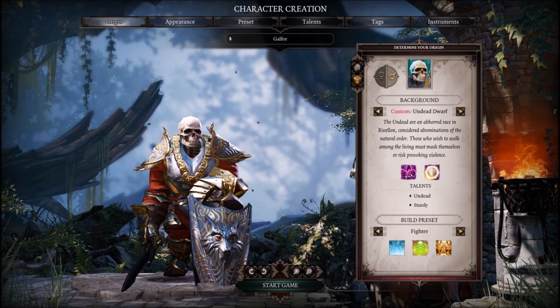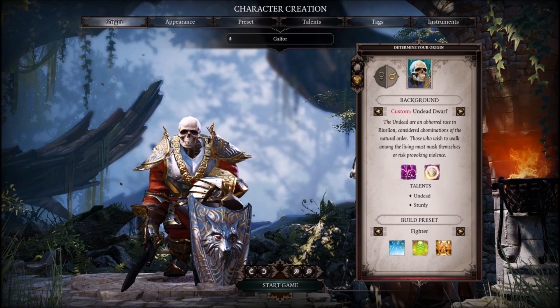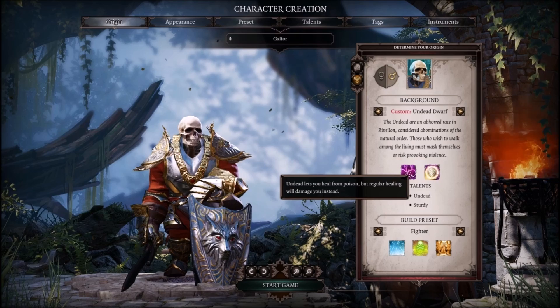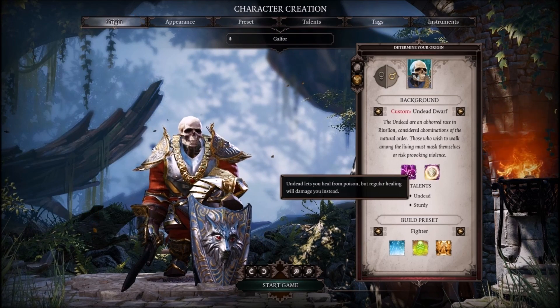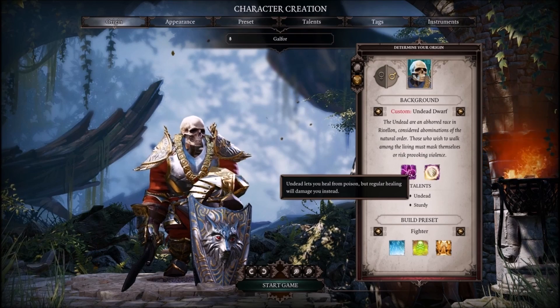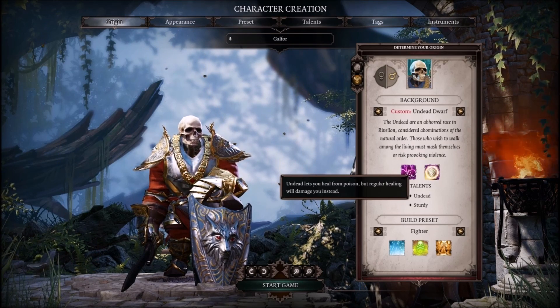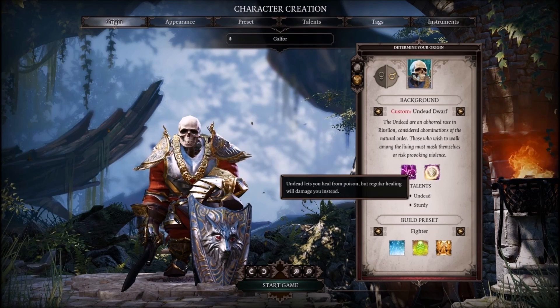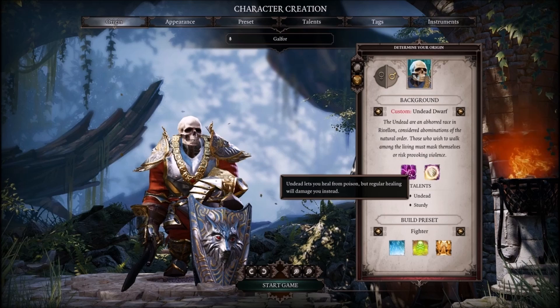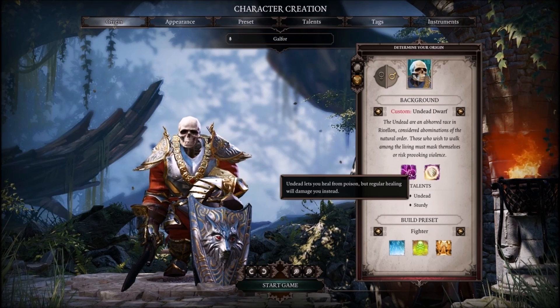You're going to be going with the undead dwarf. Now you might be asking why the undead dwarf — the undead dwarf has a nice ability of getting healed by poison. It's a little bit different healing style. The undead is really complicated, but they heal based off of poison rather than actual heals, so it's kind of one less person you really need to focus on healing. The way we're building this, it's not going to be a problem at all that he's an undead.